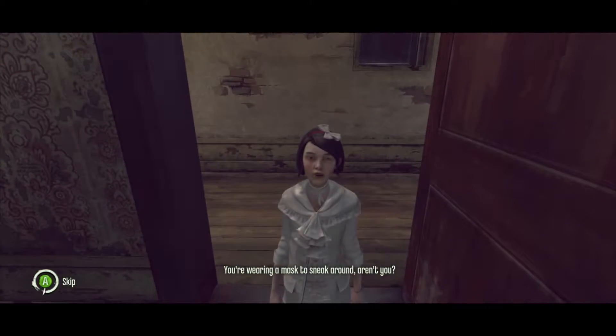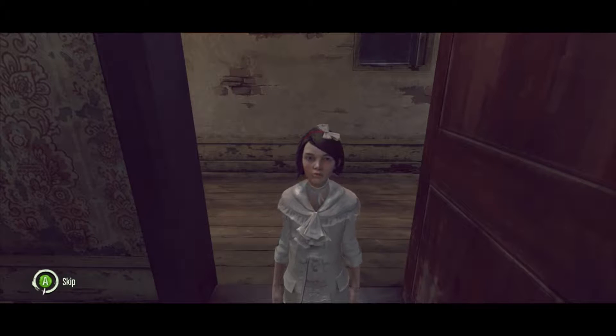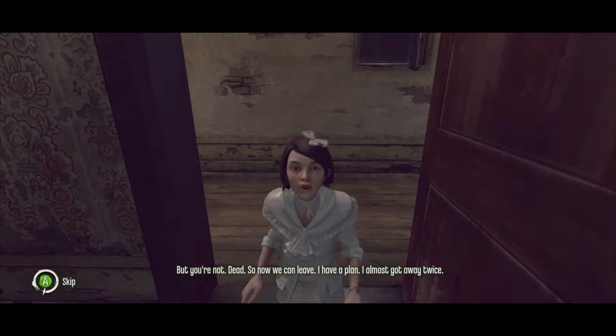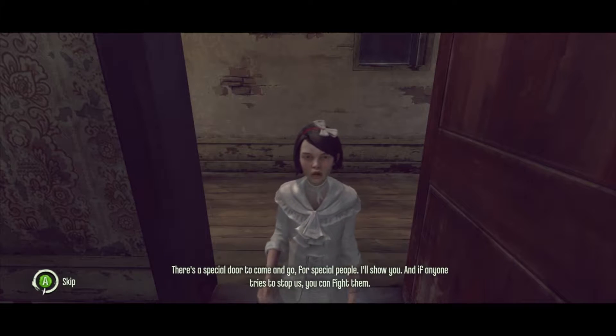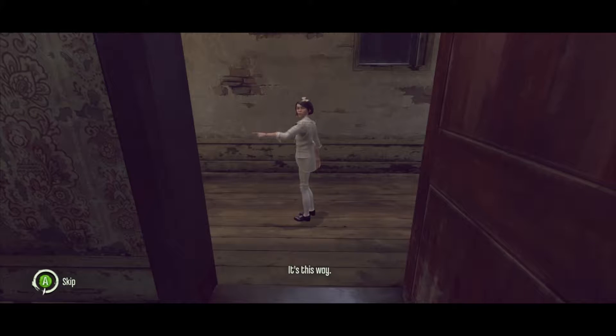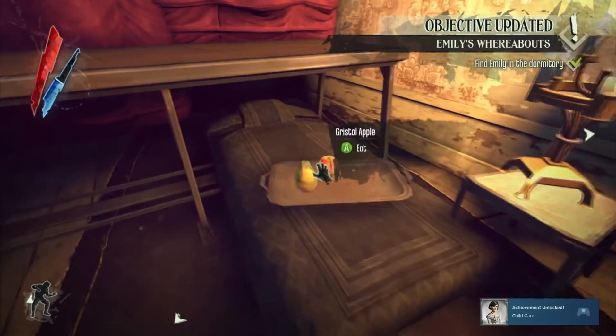They told me you were dead — head chopped off in the prison, like mother. That seems like a long time ago. But you're not dead! Now we can leave — I have a plan. I almost got away twice. There's a special door to come and go for special people, and I'll show you. And if anyone tries to stop us, you can fight them. It's this way. Childcare — achievement unlocked! Did I appear offline on Steam? God, I hope so. If I have to edit that out again, I'm going to be upset.